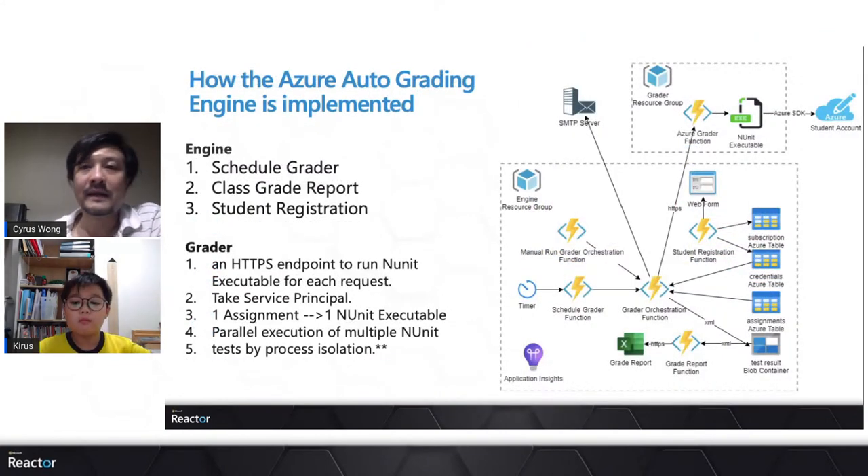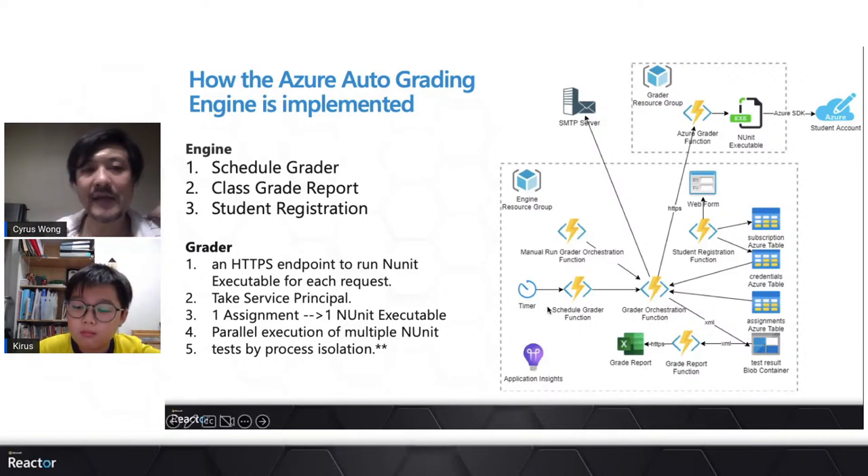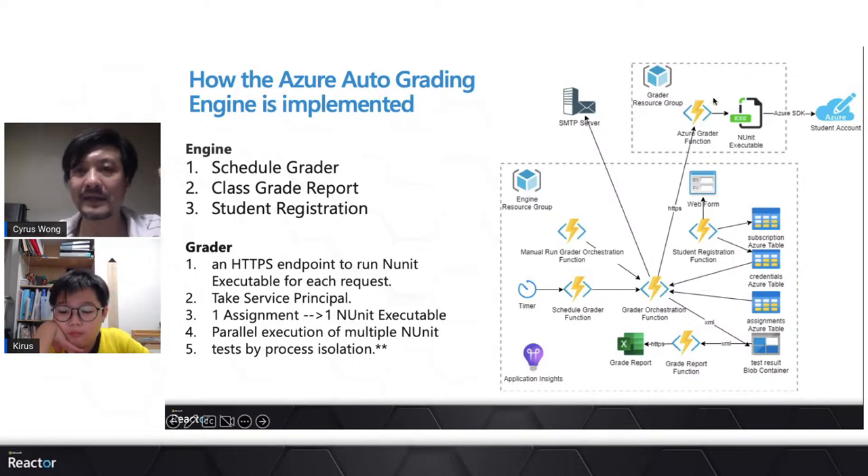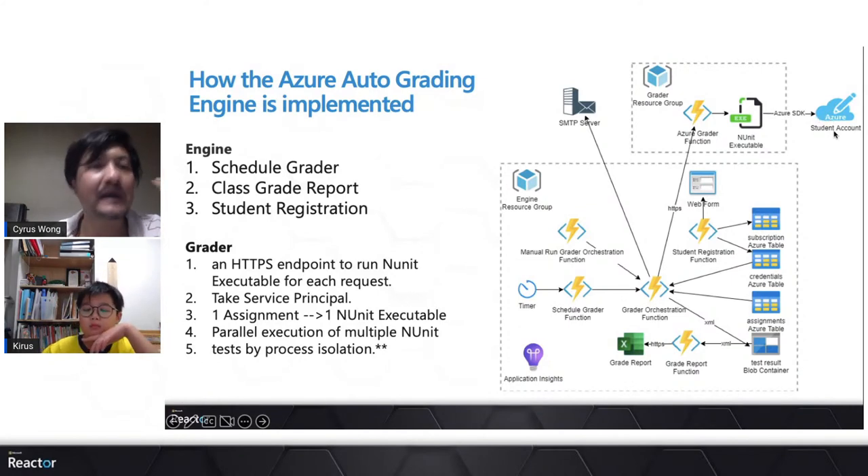Here's the architecture recap. The system has a scheduler — an Azure Function — that triggers a grading orchestration function to call the grader URL with a service principal credential to the grader project, which is a separate Azure Function. The grader and engine are separated. A web browser connects with the student's service principal credential and stores it in a storage table. It then regularly sends calls to the grader, which runs unit tests to access the student's Azure subscription.